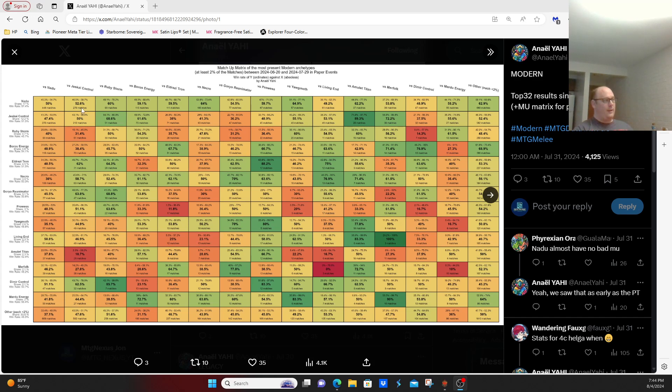Even decks like straight Control that should theoretically have a reasonable matchup struggle. Storm is a deck that at the Pro Tour was said to have a very good game-one matchup, but gets dumpstered in post-board games. All the different energy decks, Eldrazi decks, Necro decks, Murktide, Prowess — which doesn't have a great matchup against it. The combo version of Prowess is a little bit better against it, but sticking more to traditional Prowess just isn't good. Yawgmoth loses the creature mirror, and Amulet gets kind of dumpstered by it because, ironically, Amulet's too slow. Mardu Energy, et cetera.